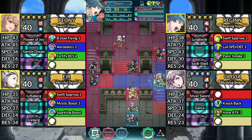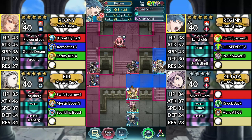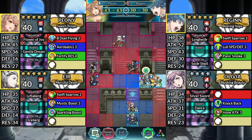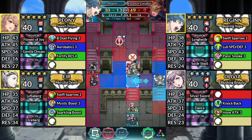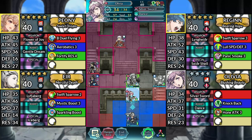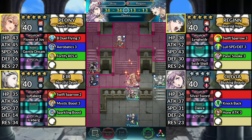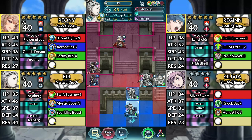For turn 2, move Regan up and attack the Blue Mage. Then Canto down to the left, in between this choke point. Move Peony to the right of Regan and dance Regan. Move Regan 1 space left and attack the Lance Cavalier. Move Olivia up and dance Regan. Then move Regan to the right. Afterwards, move Air up.